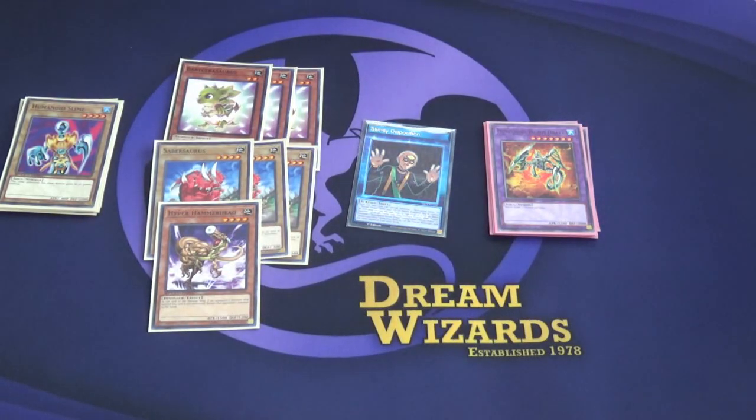We play one Hyper Hammerhead as the gacha card — like, I'm thinking we got something but we don't. It's just randomly good. It also comes up at a point where you just attack into something and you return it back to your opponent's hand.